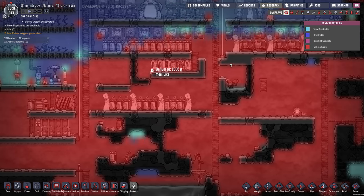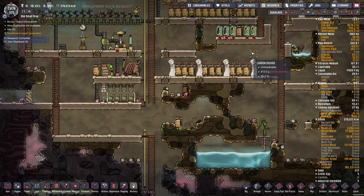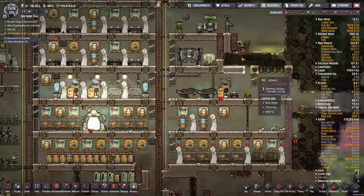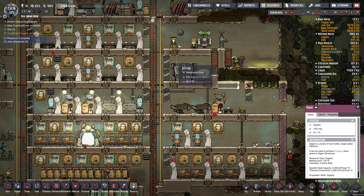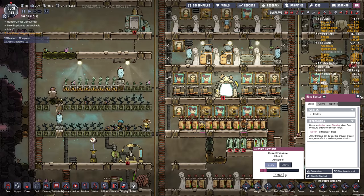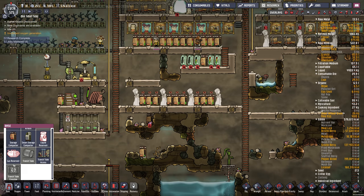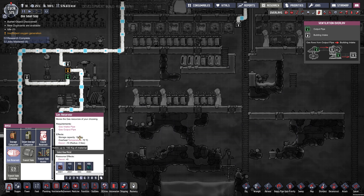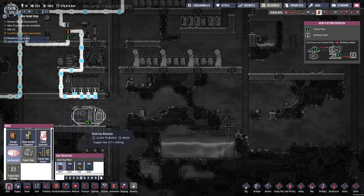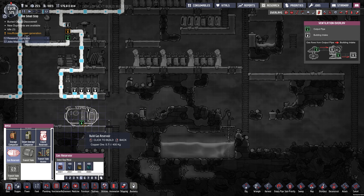I should probably change the settings on these algae deoxidizers to keep the pressure in the base up. Let's set that to 1,500 for now. I want to put a CO2 scrubber in, but I thought I'd play around with some of this new kit first. There's a new gas reservoir that takes 400 metal and holds 150 kilograms of gas. I thought about building one of those — decor is minus 10, not too bad. Maybe I'll just put one in, suck all the CO2 up, and stick it in the tank for now.